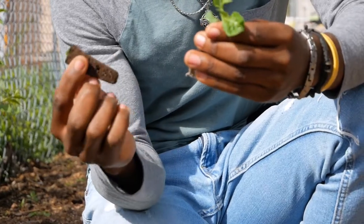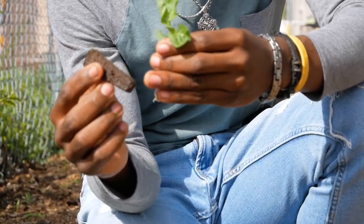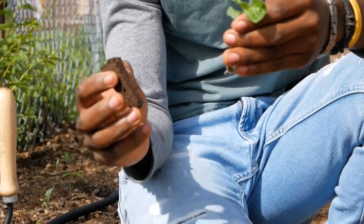For example, if you see this plant, it doesn't have a true leaf and it doesn't even have a root on the block, so when you transplant it, it will just die.